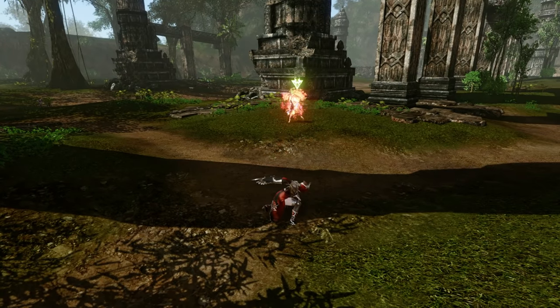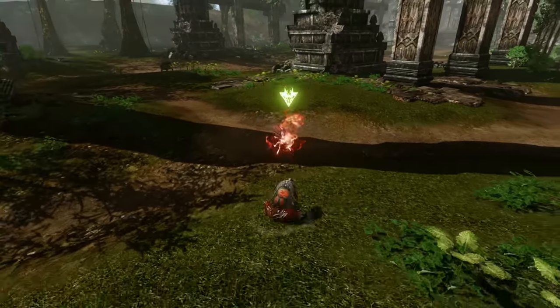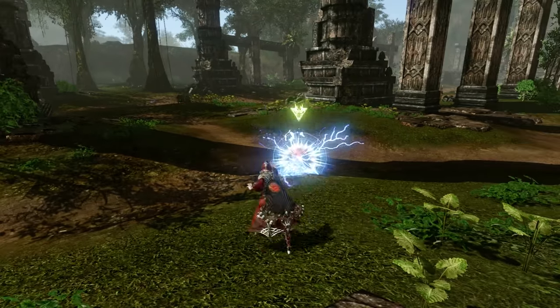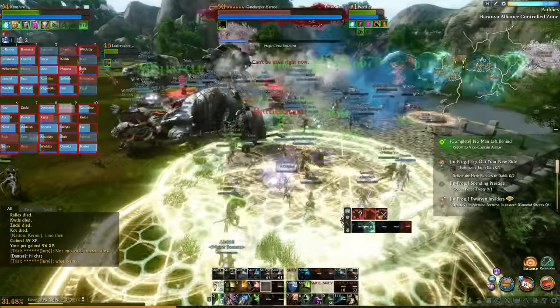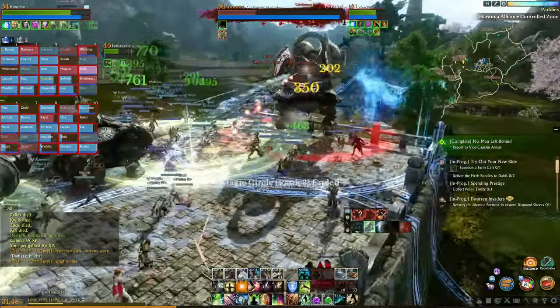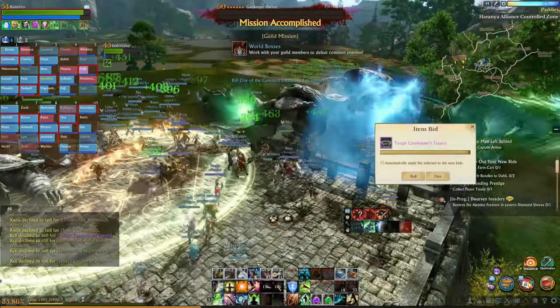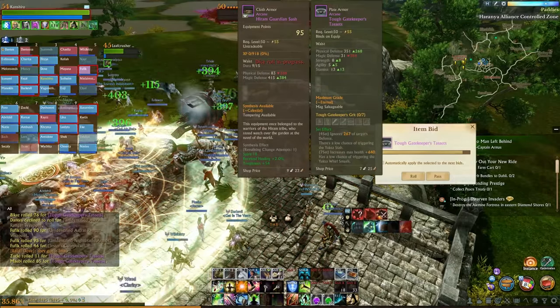Shadow Invasions can spawn one minute after the deaths of eight specific world bosses. Mobs spawn and eventually a boss which drops a material you can use to craft a trade pack. Currently only one player in the raid can loot the material, and even then it costs 15 gold to make, returning 45 to 60 gold back — so it's not super worth going out of your way for this content.